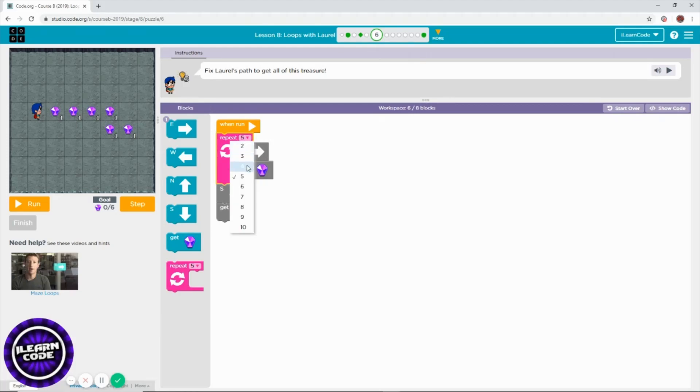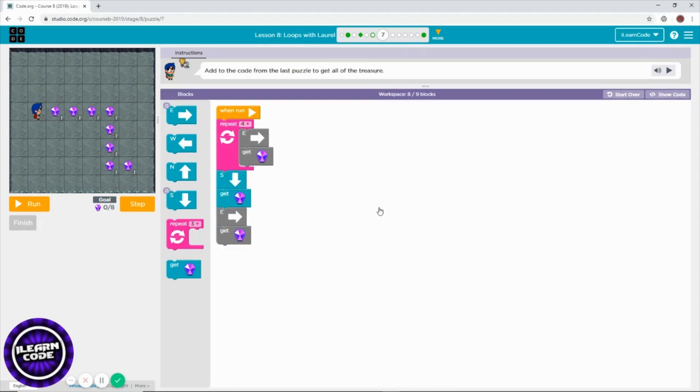As you can notice, it keeps moving east — that means the last repeat block is repeating too many times. Then south. I have to move to this again and again — this is debugging. We have to find the problem. There's a bug, which is a problem. Debugging is fixing the problem.